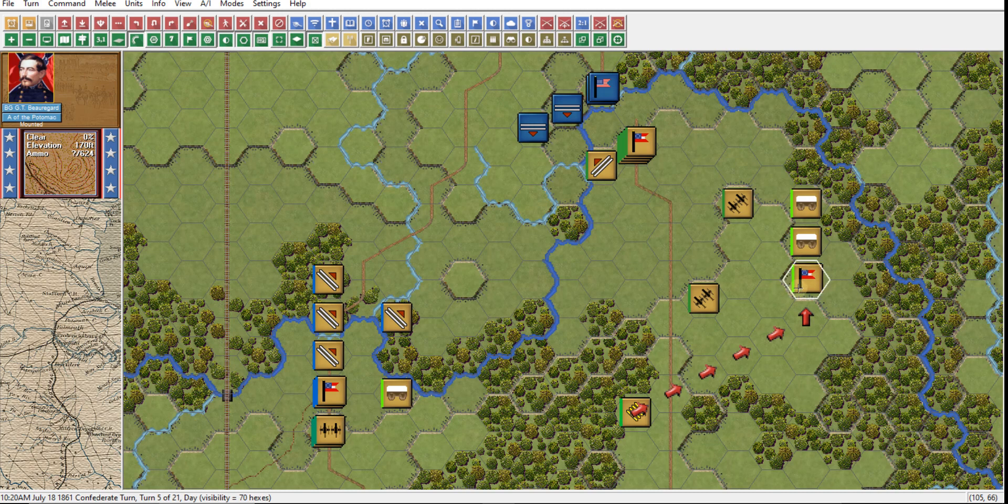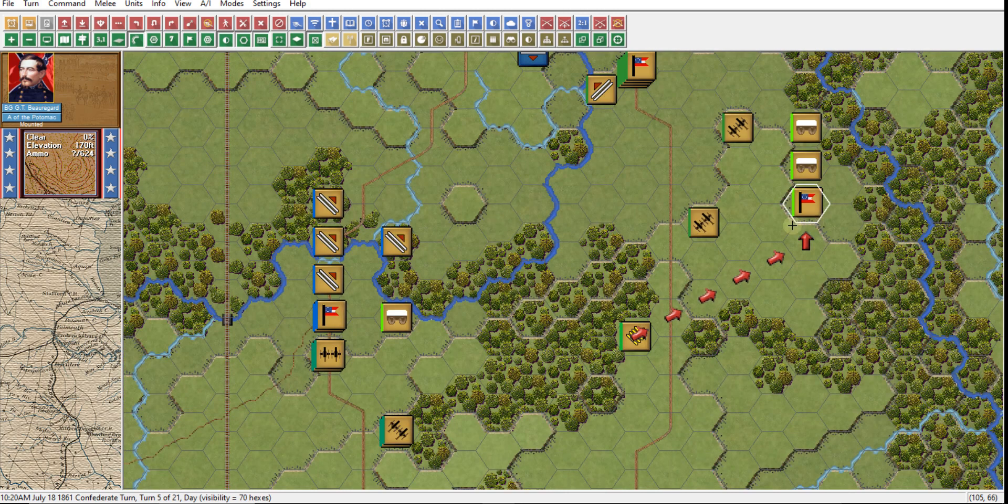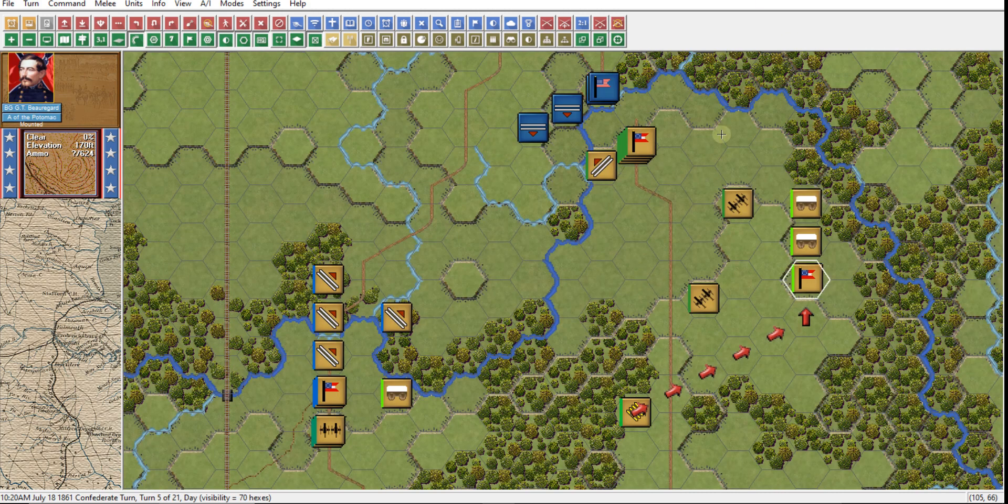I'm going to put him right here — if any of those guys route and end up in this area, he can help with their rally check, and he's not in the line of fire. That's how routing and rally checks work. It's our turn — it's turn 5 of 21, Confederate turn, we're at 1020 in the a.m.